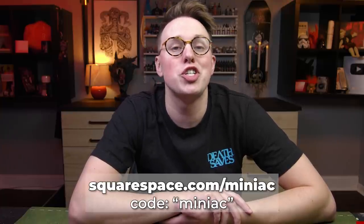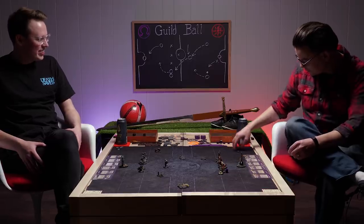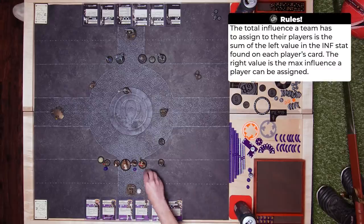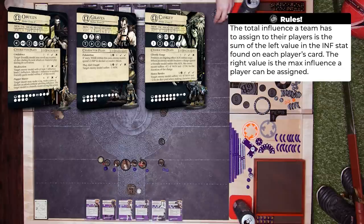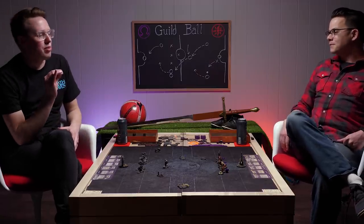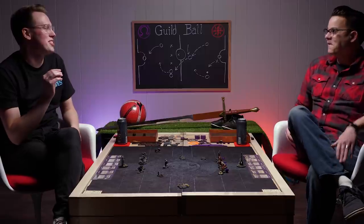Let's get back to slowly crushing John's will to live. I have to assign my influence. Oh, a nice little fat stack on Brisket — I wonder what you're gonna do. Seeing that giant stack of influence on Brisket can only mean one thing: John is going all in on getting a turn one goal for sure. Are you a try-hard player in games like these? I think the operative term is casual try-hard. No one wants to lose to their friends, but I'm not gonna win a tournament.